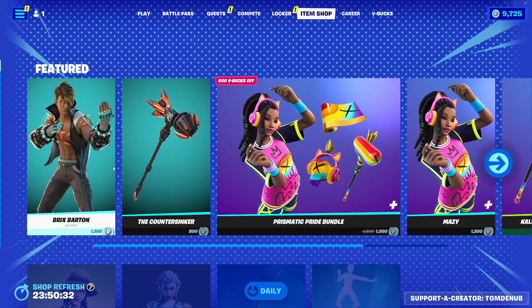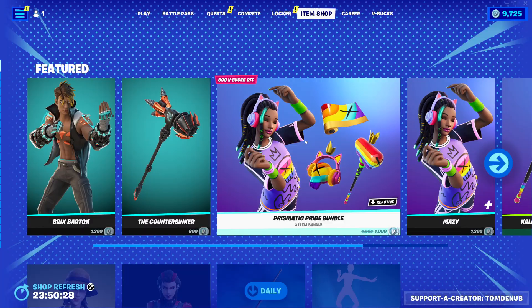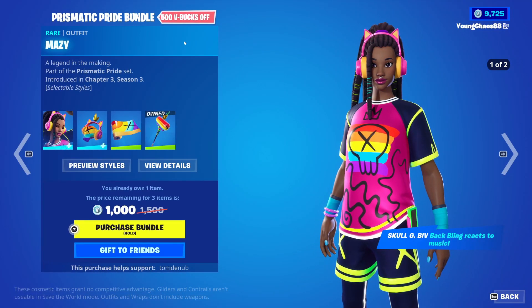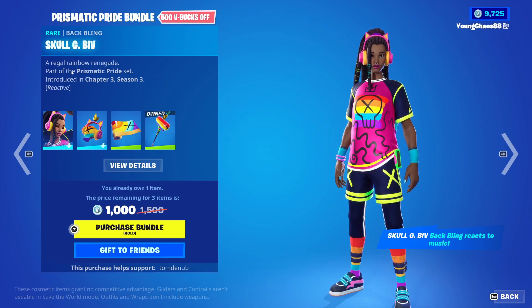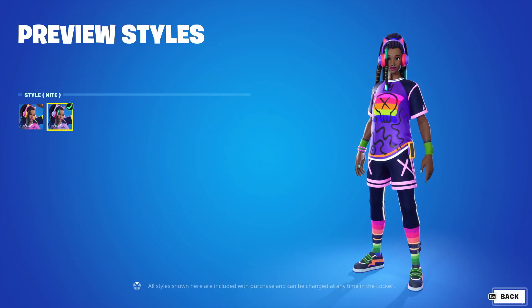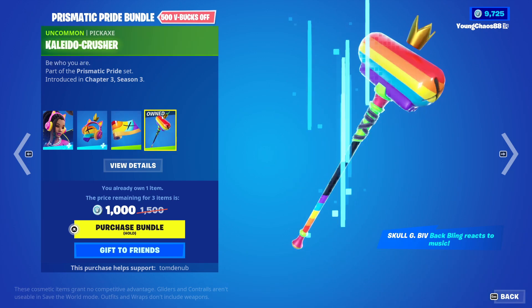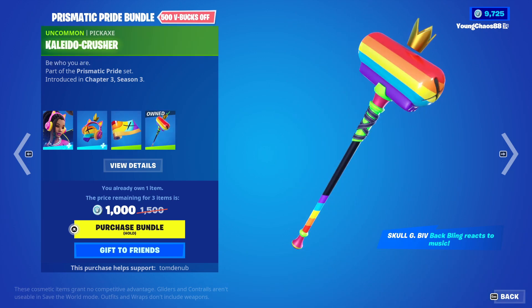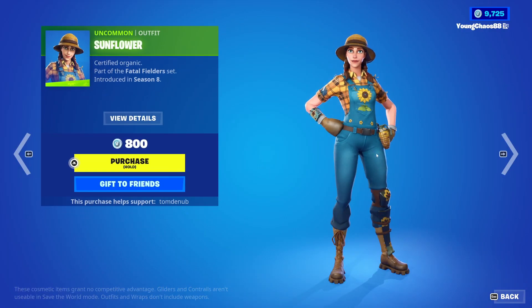Moving to the top of the item shop today, we have Bricks of Barn and Silk, as well as the Counter Sinker harvesting tool with the Prismatic Prime wrap — totaling four items. The back bling Skull GBIV is 1,200 V-Bucks; the skin includes a secondary Knight variant and the back bling is reactive to music. The ROI-G wrap is 300 V-Bucks, and the Crusher harvesting tool is 500 V-Bucks, sold separately.